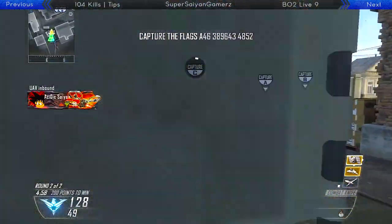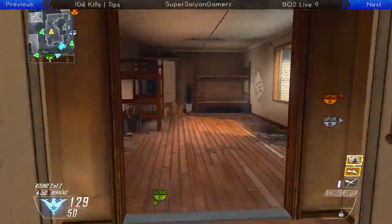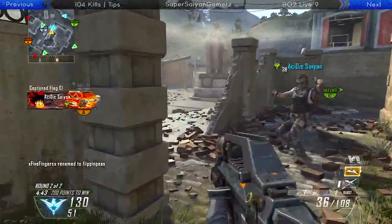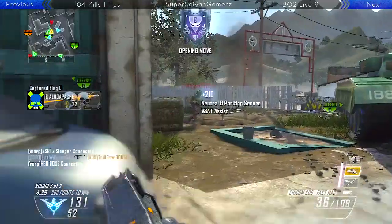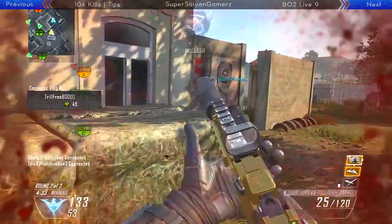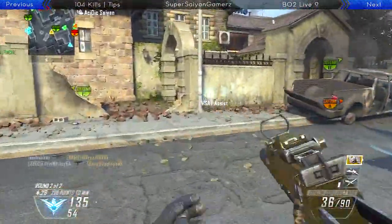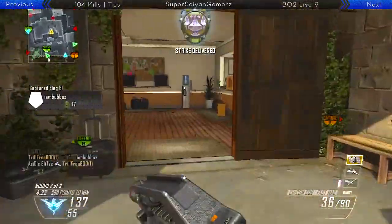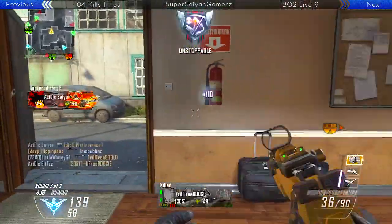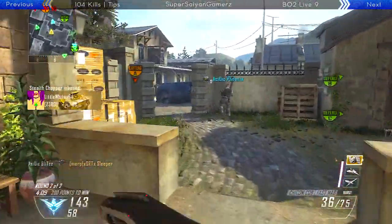Moving along to my scorestreaks: I have UAV, Lightning Strike, and Blackbird. This is a good setup, but I would definitely recommend if you're going for Nuclears, go UAV, Counter-UAV, and Blackbird. If all three are up in the air, you get 30 points every time your teammates get a kill — three kills by your teammates almost equals a kill for you, which is insane. And there's the nuclear right there, right after the second round starts. I continue on my 42 gunstreak and 51 and 0 flawless. I would definitely recommend switching Lightning Strike to Counter-UAV — unless you really want to use Lightning Strike. In this gameplay, if I wasn't using it, I probably would have still gone around 42 and 0, but who knows. I definitely recommend a UAV, Counter-UAV, Blackbird setup.